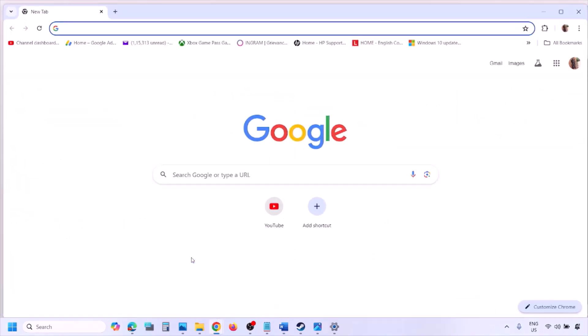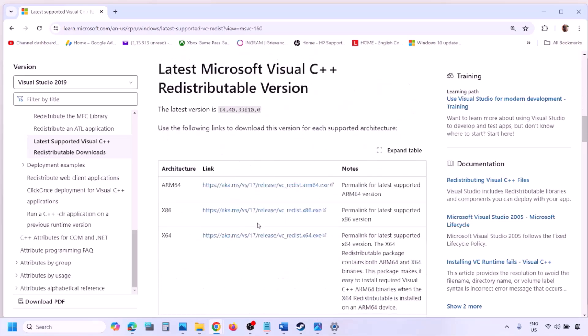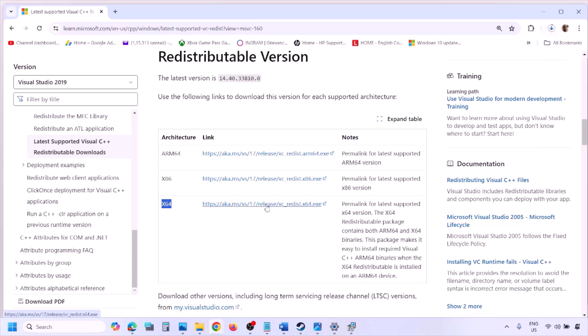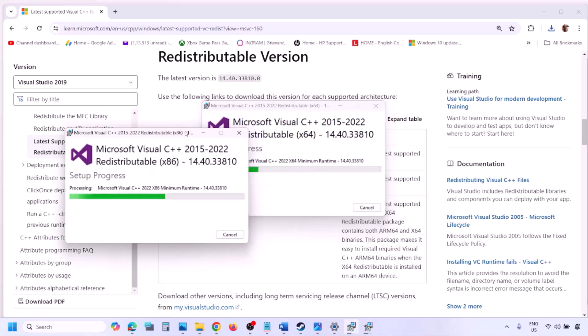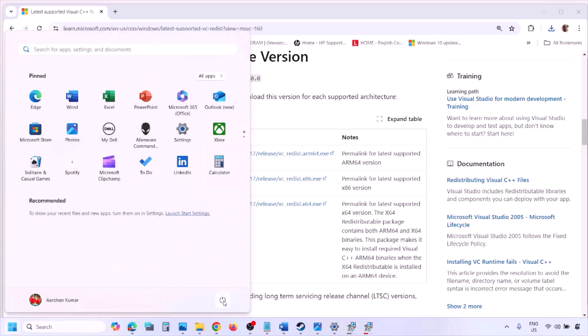The next step is to install the Visual C++ redistributable. Copy the link provided in the video description, open it in a browser — it will take you to the Microsoft website where you can find Visual Studio 2015, 2017, 2019, and 2022. Download the x86 version, run the EXE, and click Repair if you see that option, or Install if not. Then download the x64 version as well, run it, and repair or install. Make sure both are installed.